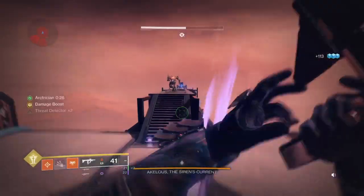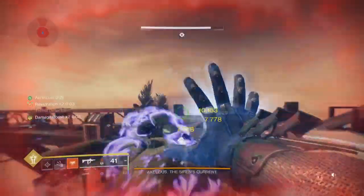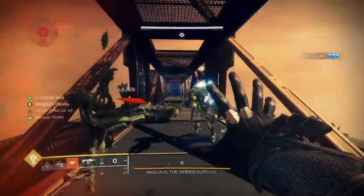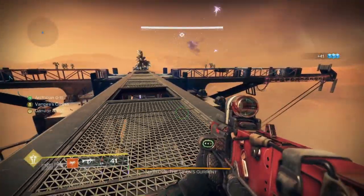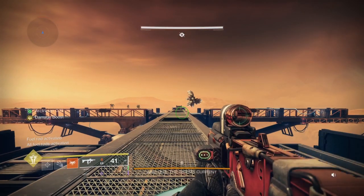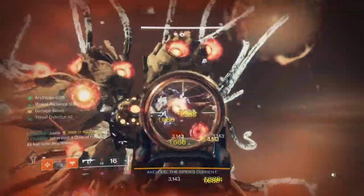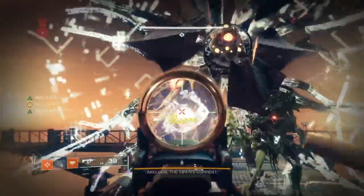I haven't run High Energy Fire or Font of Might because it's too awkward to set up for people. On Warlock we've got Well of Radiance, which is a 25% damage bonus. High Energy Fire won't stack with Well anyway, so there's no need to run it on this class. On other classes definitely run Font of Might and stuff, but I've got Well — I'm alright. Font of Might would stack, but I'm not using a Solar Heavy, so that's out of the question.